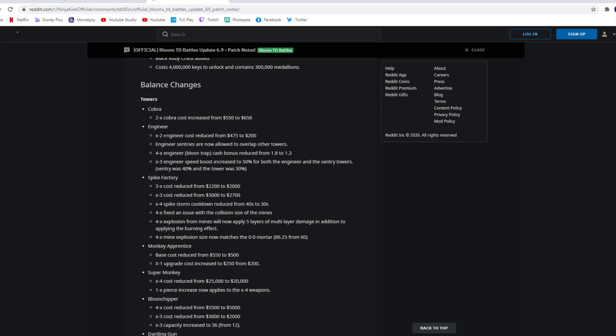Engineer: the 0-2 engineer cost reduced from 475 to 200. I don't think a lot of people actually upgraded to the right side two times, but okay. And engineer sentries are now allowed to overlap other towers — nice. The 4-0 engineer balloon trap cash bonus reduced from 1.8 to 1.3. This basically means you get 1.8 times the balloon equivalent amount of money from the engineer — now you're going to get 1.3. So it's been reduced quite a bit. You'll probably get like 300 to 350 from it. The 0-3 engineer's speed boost increased to 50% for both. So they're buffing the right side while nerfing the left side. Nobody uses the right side anyway, so that might be a good thing.